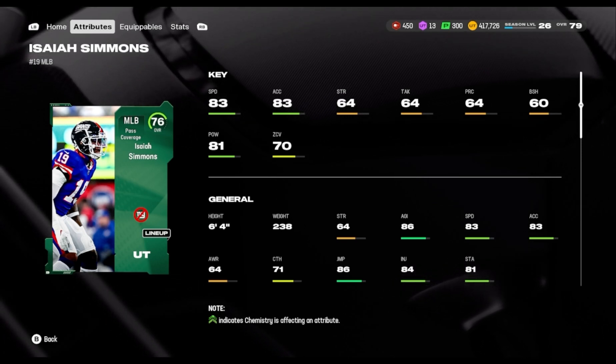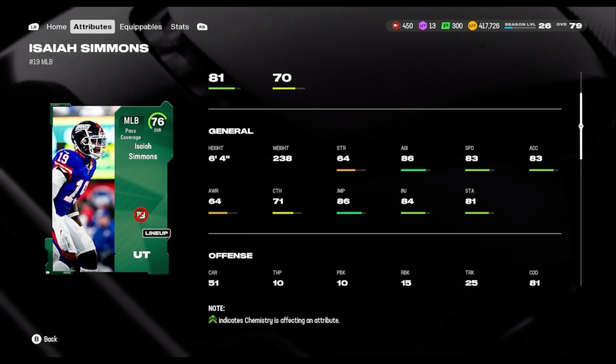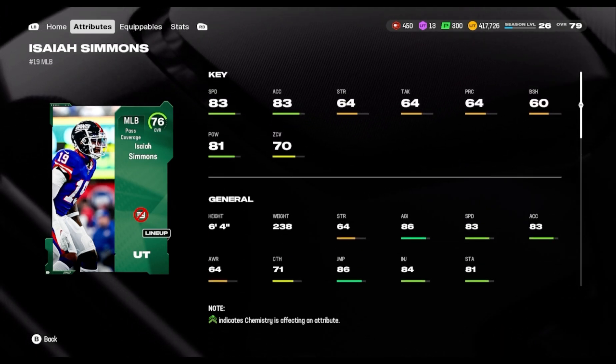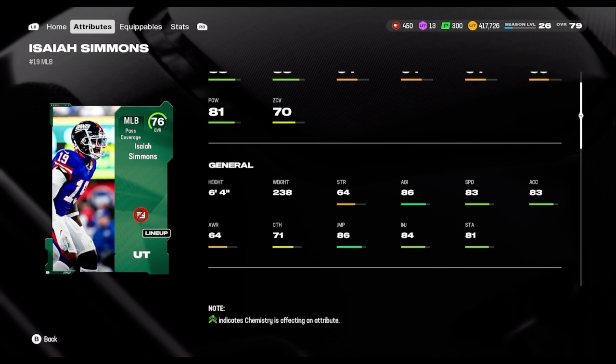I got a couple of 84-speed people but yeah. This is why I like it so much — he got 83 speed, 71 catching, and he's 6'4. I don't use him at receiver though, I use my slot player.